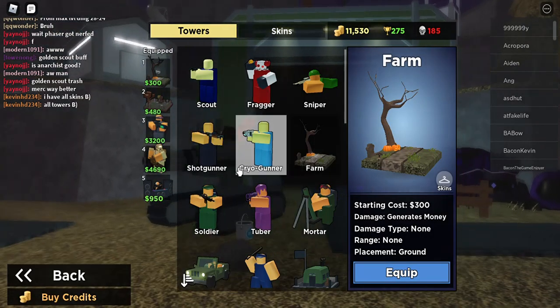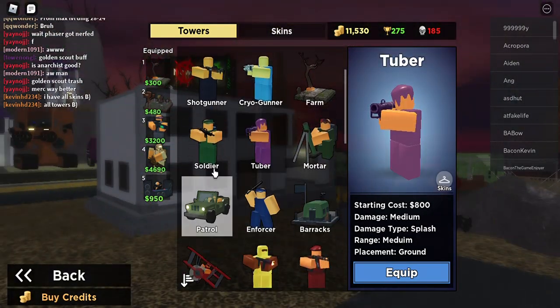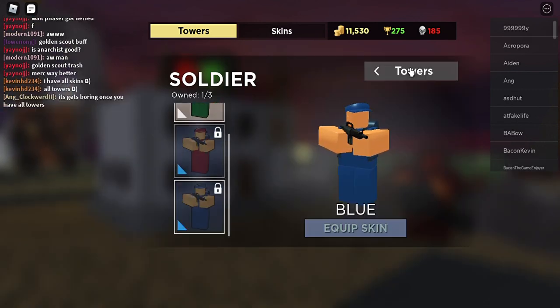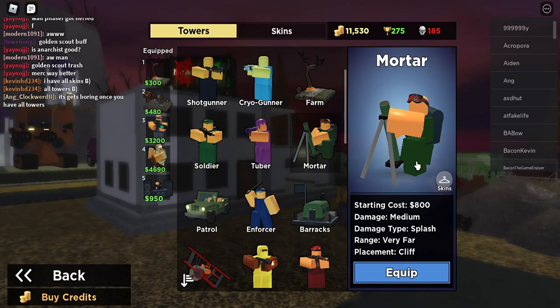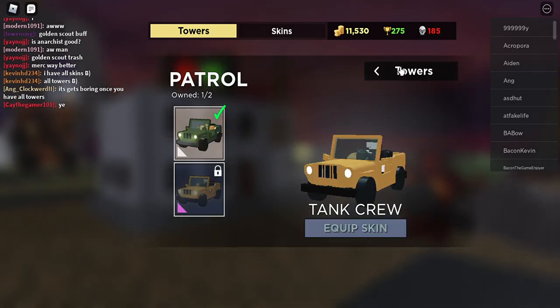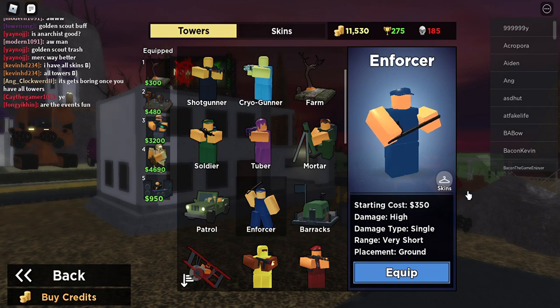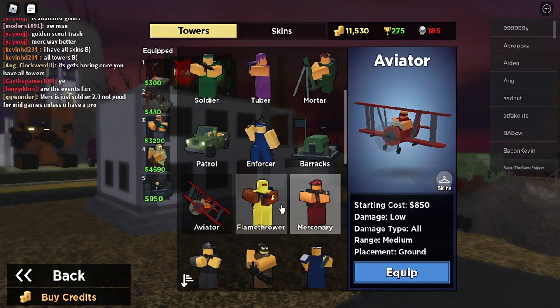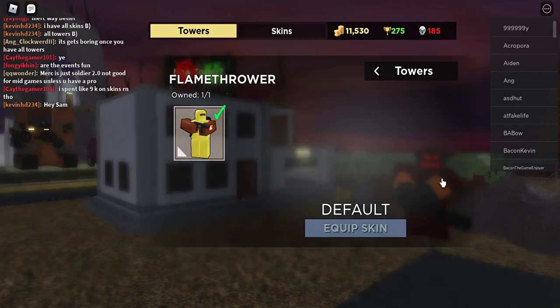I gotta get the skin. Achiever — that's the only skin. Walter, no. Patrol has a Take-Man skin, and Corsa doesn't have a skin, does it? Barracks doesn't have a skin, Aviator doesn't have a skin.